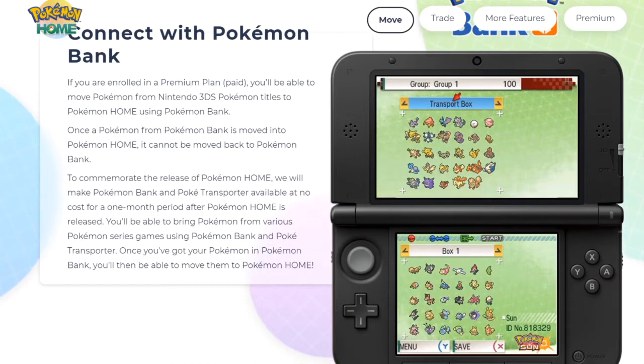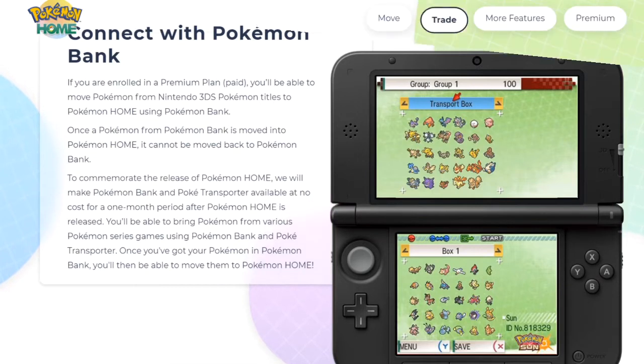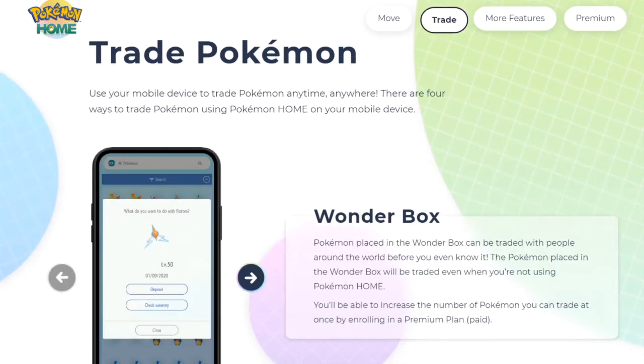It says you'll be able to bring Pokemon from various Pokemon series games using Pokemon Bank and Pokemon Transporter, and then move them into Pokemon Home. Simple enough — let's move on to trading.